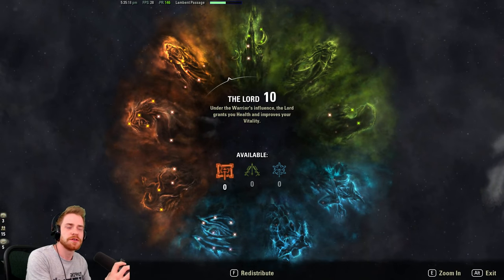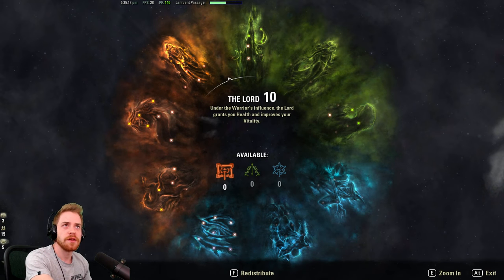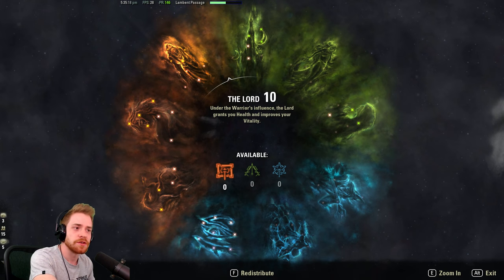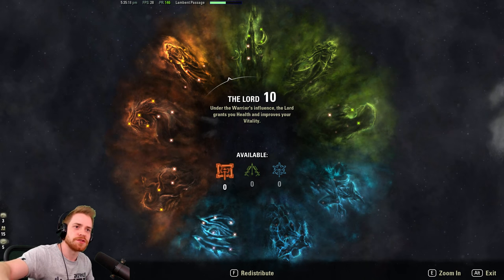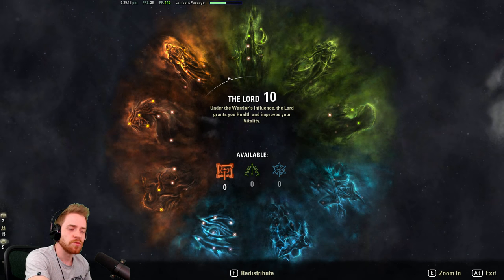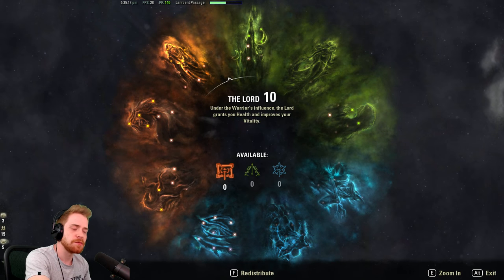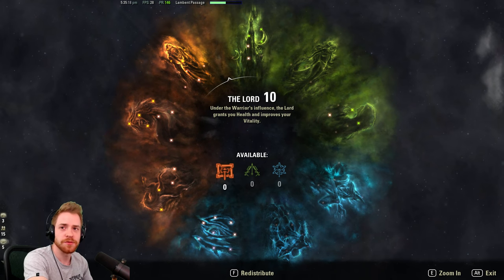That's pretty much it for the build video - Bullet Train in a nutshell. Use whichever Undaunted set you prefer. I may be switching out the Engine Guardian for some fights - indoors I'll definitely be trying Velidrinth. That's the one thing I really didn't get to test a lot with the build, which Undaunted sets I really liked. Engine Guardian is good but sometimes you just run away from it too quickly with this build. Slower builds get a lot more out of it. Hope you enjoy this one.